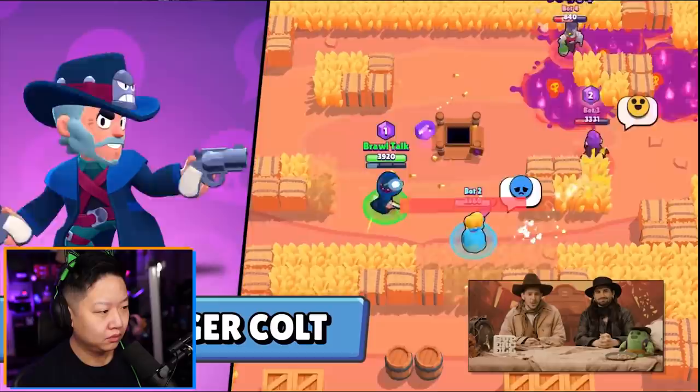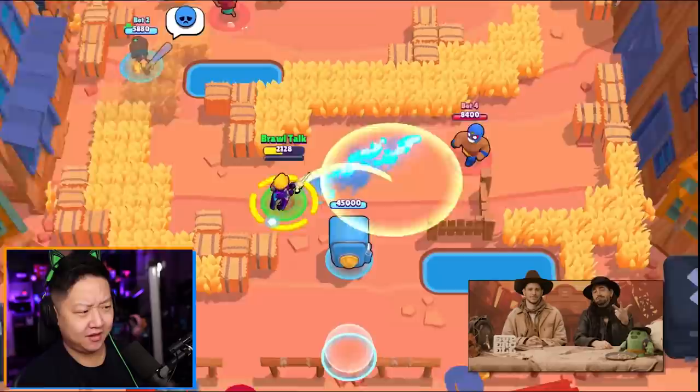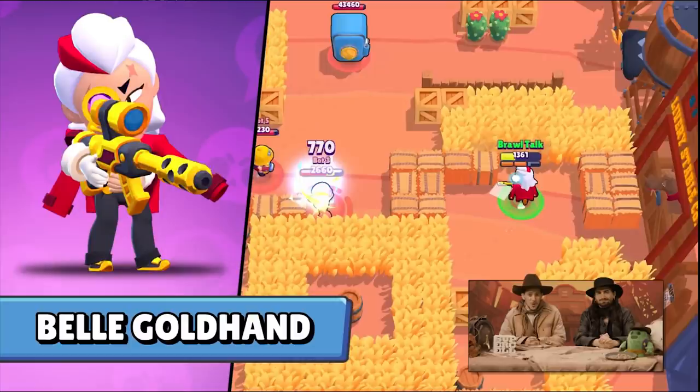She's getting a killer skin called Belle Goldhand. We'll be safe as long as we have the new Gunslinger cult skin. There are so many cult skins. We're also getting a bunch of Wild West skins with Marshall Rubs, Fortune Tara, Amber de la Vega, and Quick Draw.